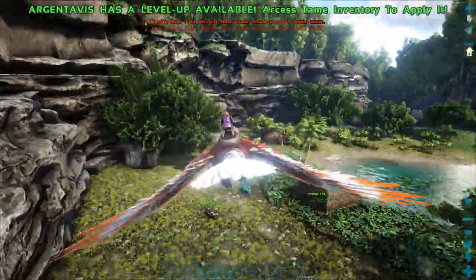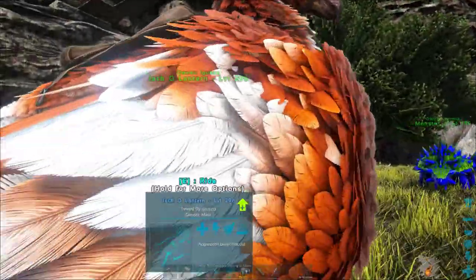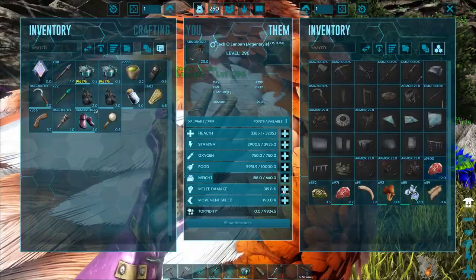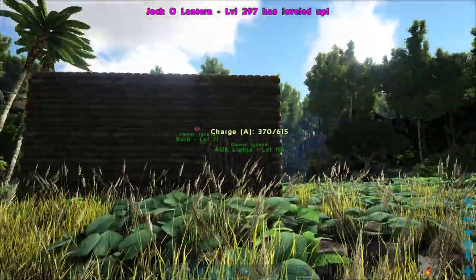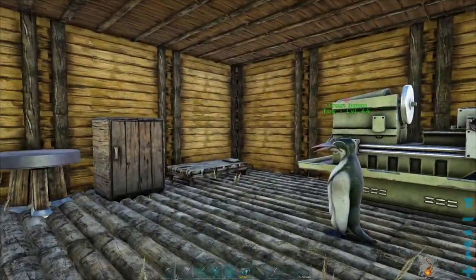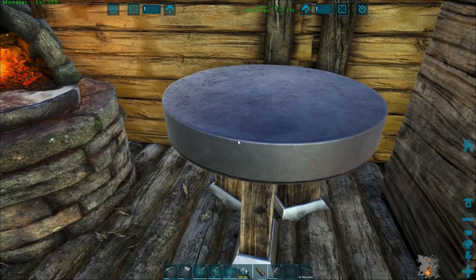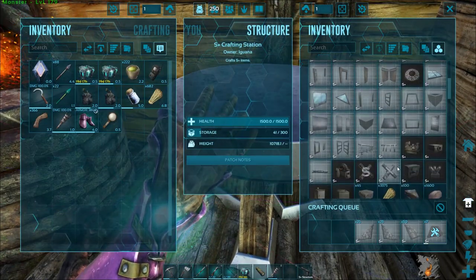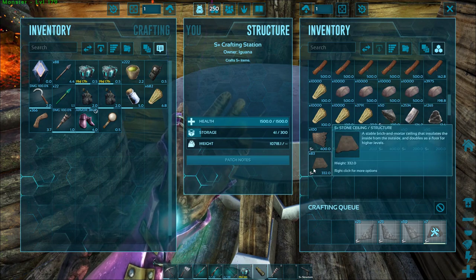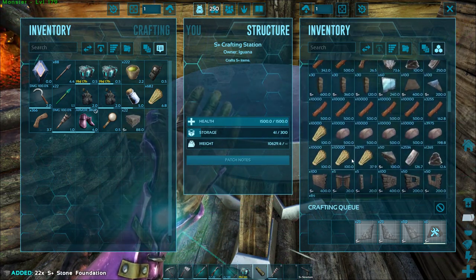Let's move the bird — there we go. Jack's doing his thing; he actually has to level up. Fastest Argy in all the land. All right, let's go ahead and grab ourselves some of these ceilings and maybe some of the foundations as well.